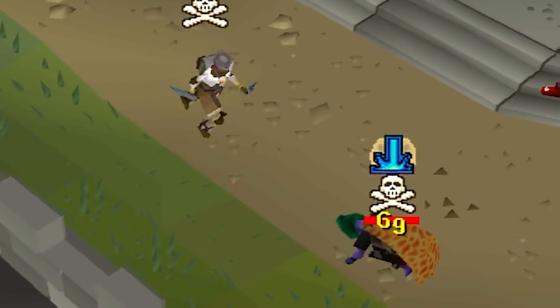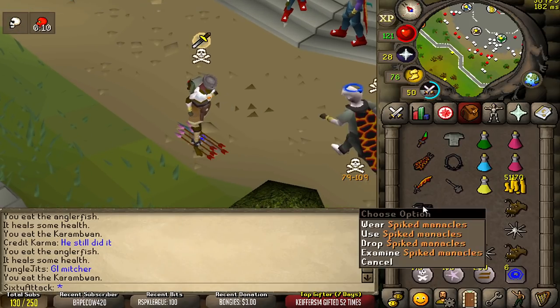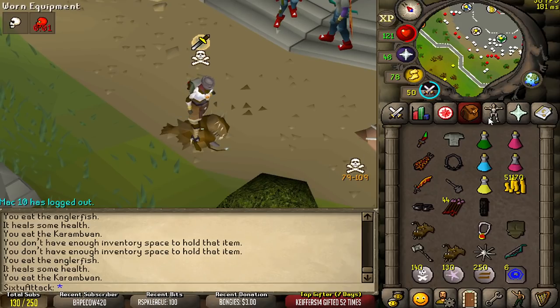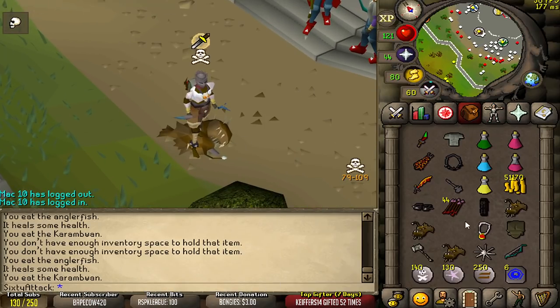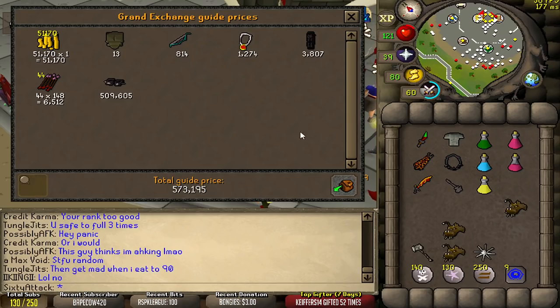Oh my Jesus. He said he was gonna bring risk — I think that's GMO. Oh we got this. There's the spiked manacles. Respect. That pure actually banked to get risk to make it a more even fight, even though I'm overpowered as hell. That guy had balls, I respect it. Total loot is 573k, I'll take it.